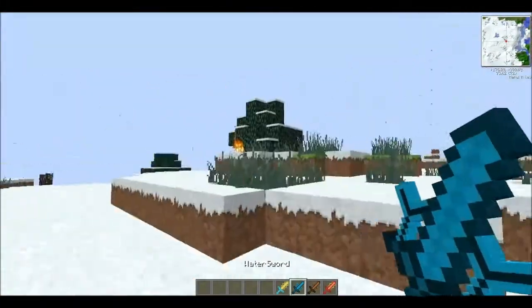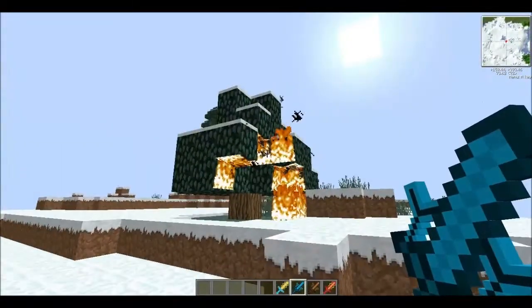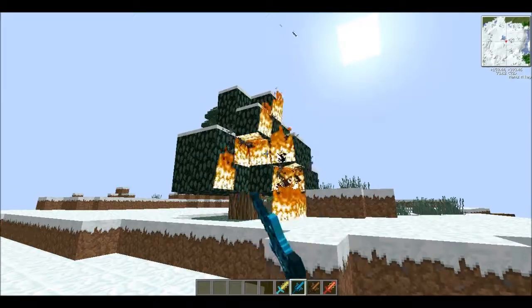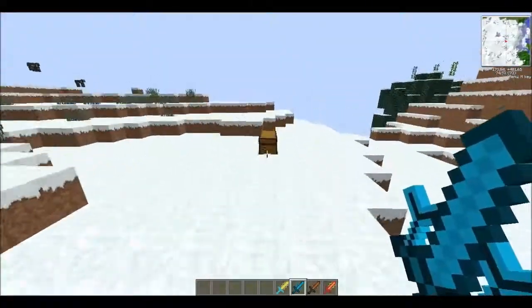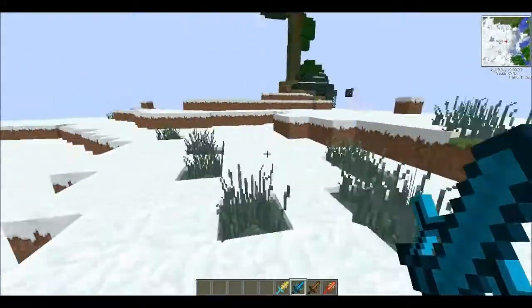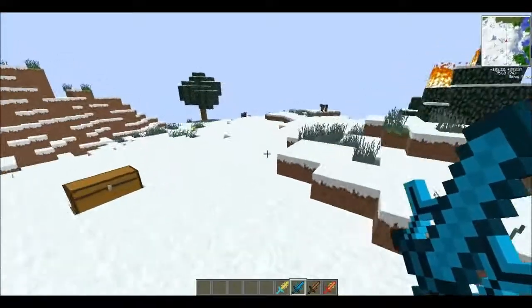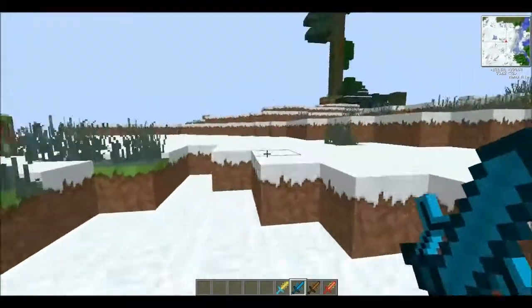So yeah, we got that. The Water Sword — again I think all of these swords are just less powerful than wood, though it doesn't say on the forum how powerful they are. What it also does is if you right-click again...